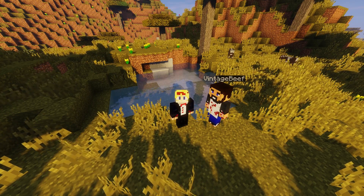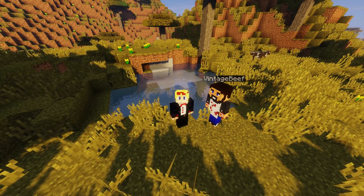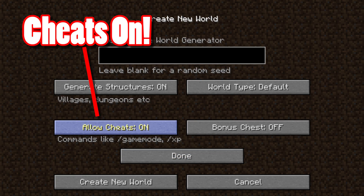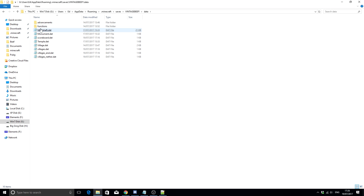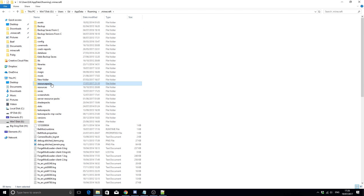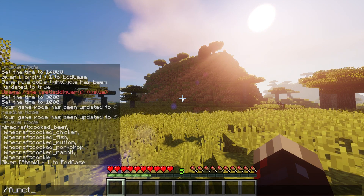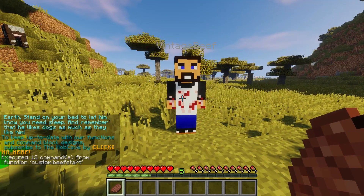If you want your very own Vintage Beef in your world, here's what you have to do. Download the functions files and the resource pack in the description. If you don't have a world ready for him yet, create a new world and then quit out of it. In your Minecraft saves, find your world and go into data, functions, create a new folder called custom and then paste in the functions files. Paste the resource pack into your resource packs folder and then load up the world and resource pack in-game. Now all you have to do is run the command /function custom:beef_start and here he is, ready for an adventure with you.